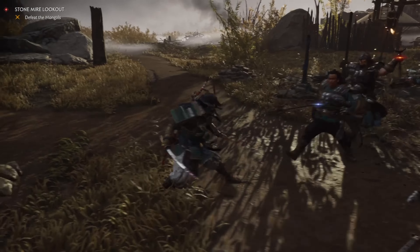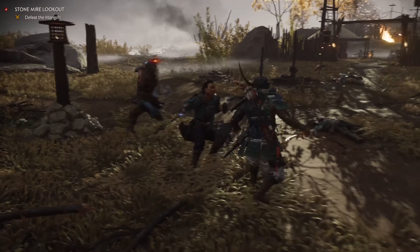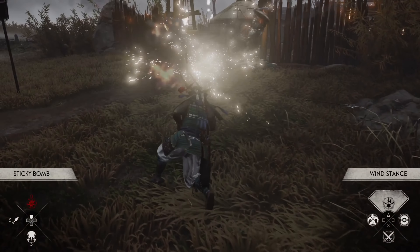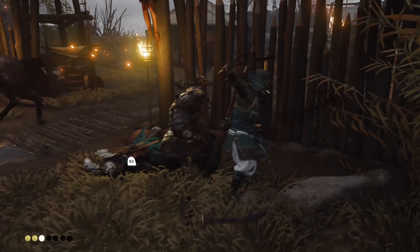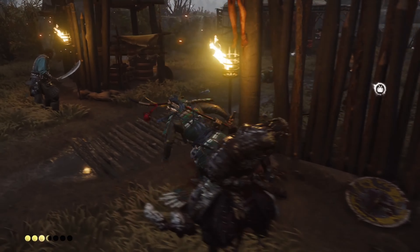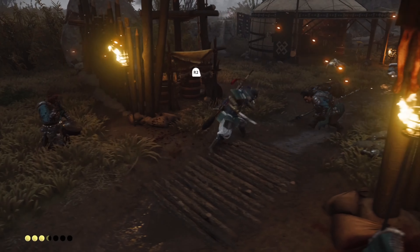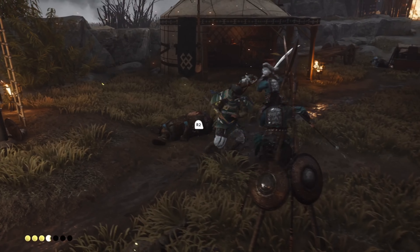They will come at you with their own combination attacks, and other enemies will not wait for them to finish. You have ninja tools to even the playing field in a pinch, like kunai and smoke bombs, but as your enemies become stronger and fully armored, you will have to rely on your swordsmanship and battlefield mastery to find victory.